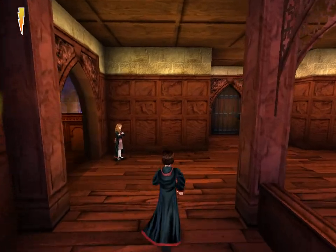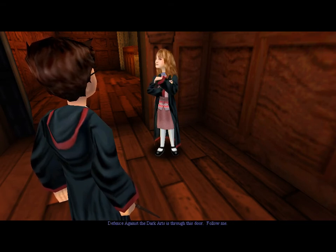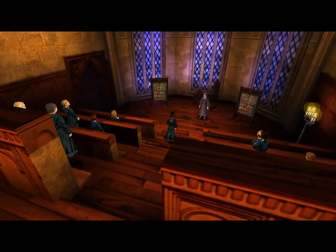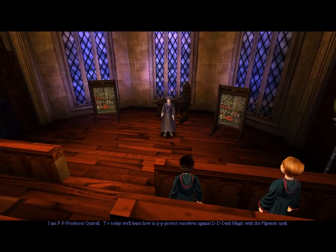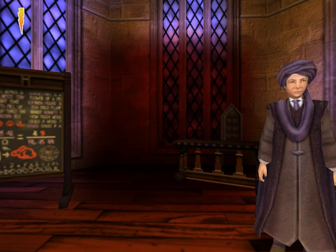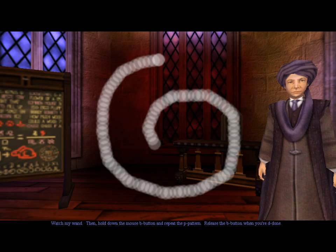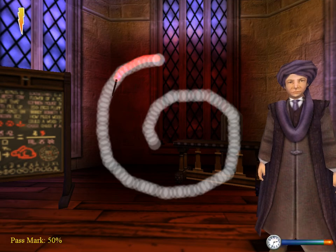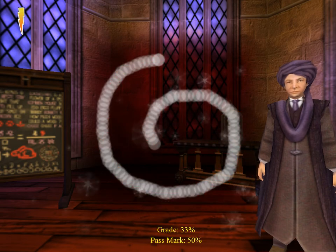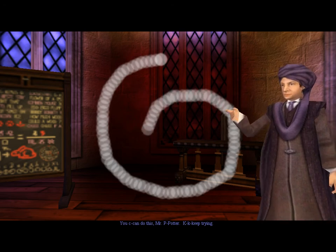Hermione introduces herself: 'Hello Harry, it's me — Hermione Granger. We met on the Hogwarts Express, remember? Defense Against the Dark Arts is through this door, follow me.' Luckily it'll be a while before I need game four. Oh, Quirrell! 'Today we'll learn how to protect ourselves against dark magic with the Flipendo spell.' Oh, I think I remember this part — hold down the mouse button and draw the shape, then release the button.